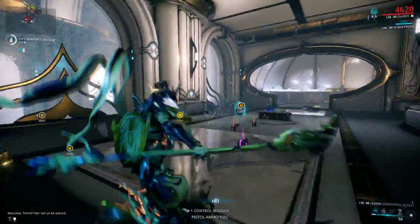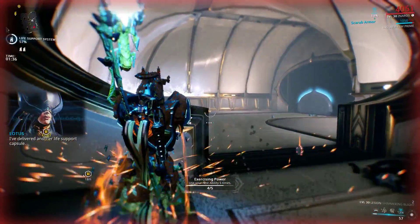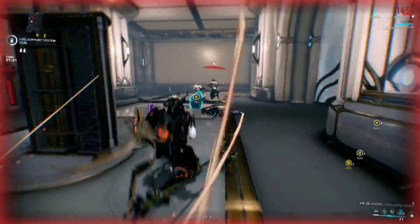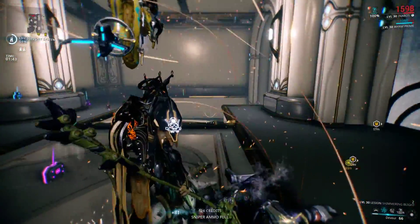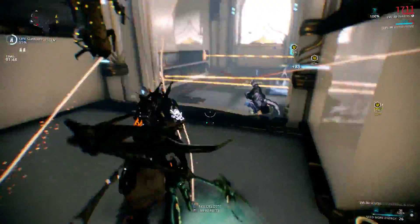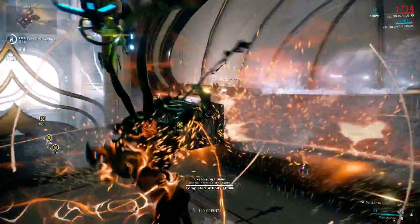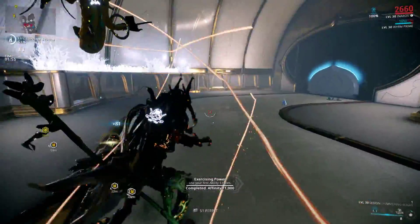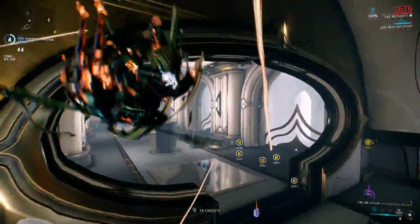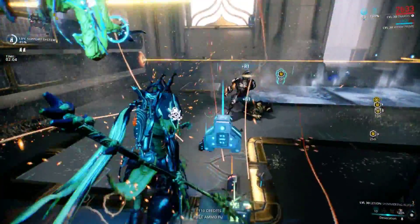His second ability is called Devour. If you just tap it and target somebody, it'll trap them in place and allow you or your teammates to walk up and eat them — you gain a whole bunch of health back, and while you're doing that you are invincible. It can be used in a pinch if you're surrounded by strong enemies; you can devour one of the tougher ones and wait for your squad mates to clean up the rest.